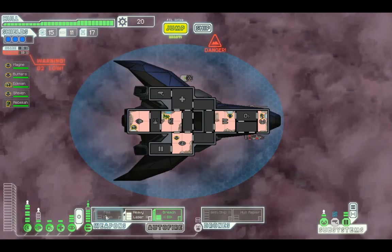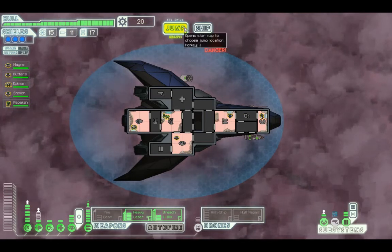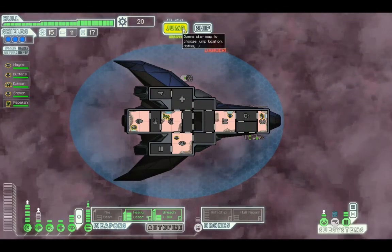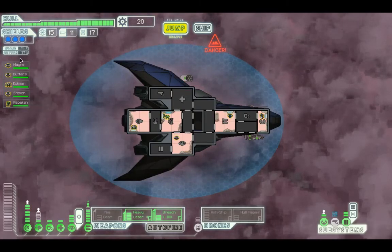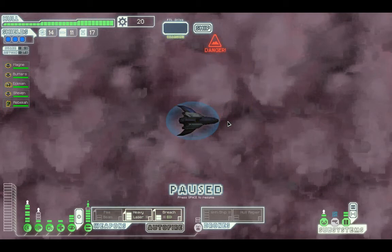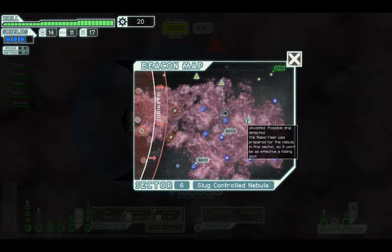I just need one more, and then take stuff out of the ship. I'm going to wait here for my oxygen to come back. It's probably safe to just jump to the next sector now. A number of small stations for travellers - only slug ships are docked, so you decide it's better to just avoid. Okay, let's carry on.